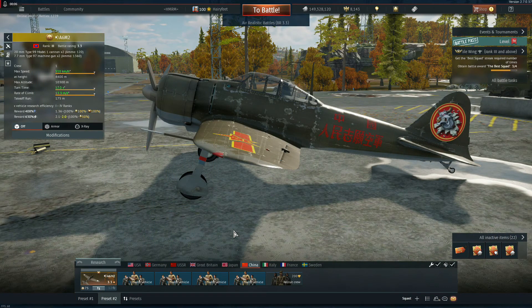Hi everybody, it's your friendly neighborhood Hangar Hobbit here. Welcome aboard the Chinese A6M Zero, rank 3, battle rating 3.3 for the Chinese tree. I got mine absolutely free in the War Bonds back when you only had a month to do it — but guess what, now you can get one for free too.